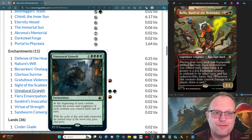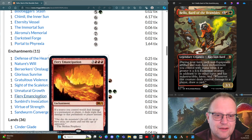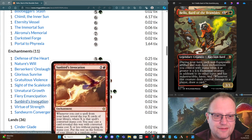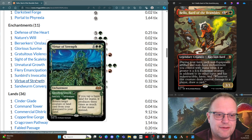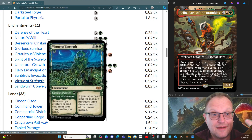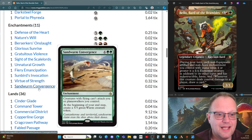Sight of the Scale pumps all our creatures up — since everything will have toughness four, they get +2/+2 and vigilance. Unnatural Growth means you get your triggers in the right order and give your opponents a complete nightmare. Fiery Emasculation triples up the damage. Sunbird's Invocation is kind of a cascade-type thing in my mind — I know it's not, but it is in my mind. Virtue of Strength: we have a lot of basics in the deck, so it made sense to have this to triple up our mana production. Sandworm Convergence — creatures without flying can't attack you or your planeswalkers, and at the beginning of our end step we get a 5/5 green worm creature token, a nice little blocker. A bit expensive at eight mana, but we'll get there.